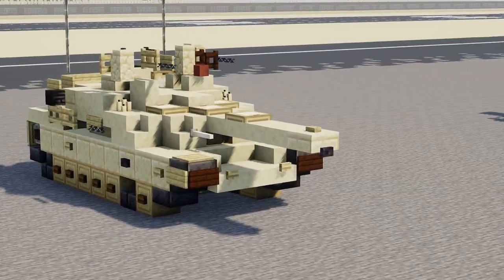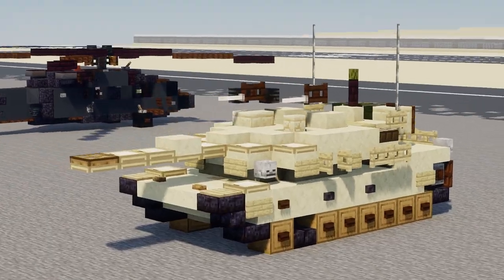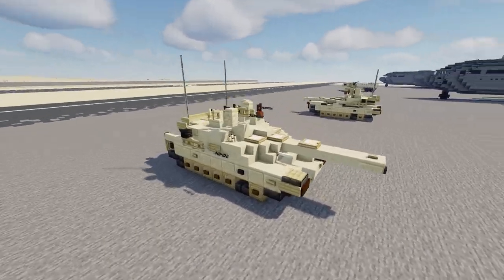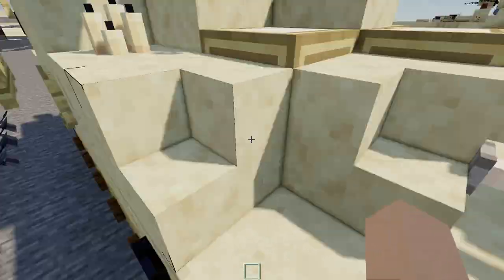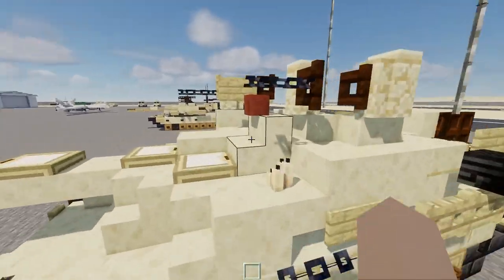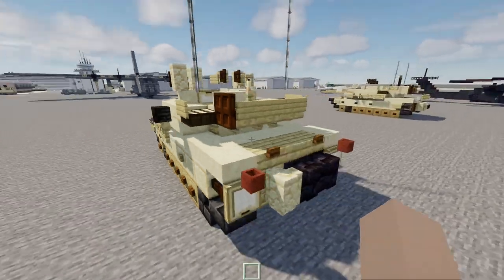Since this is a new version of the Abrams tank we are going to replace Gurren's model. A major difference between these models is how the turret looks in the front. I was actually helping Delta with his Abrams tank and that's where I got the inspiration to do the front of the turret with stairs using debug stick, which I think brings out the Abrams tank look. The front of the turret is lower and gradually goes up towards the back.